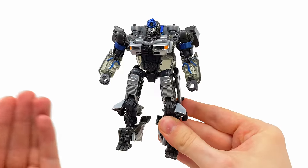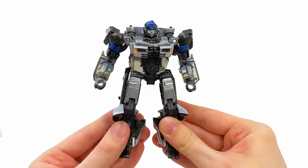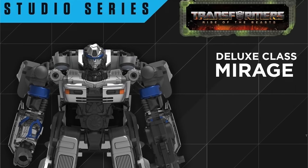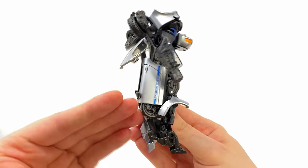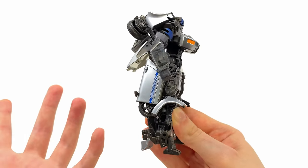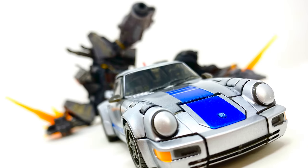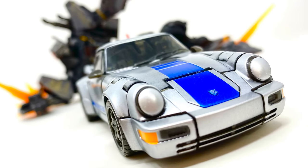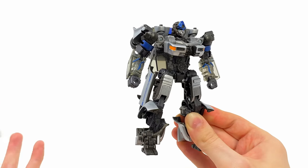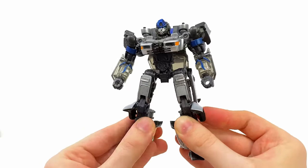In terms of the actual figure, I do think it looks so much nicer in hand than how some of those original CG renders looked. Although still not perfect — turning him to the side, he is kind of kibble-ridden. I think there are a few reasons for this. First of all, to my knowledge this is the first officially licensed Porsche we're seeing at least for Studio Series, so the vehicle mode ultimately took priority over the robot mode.